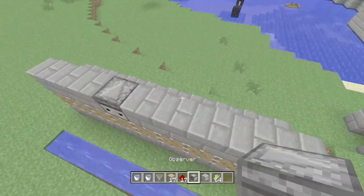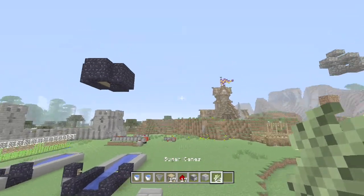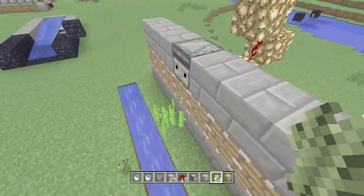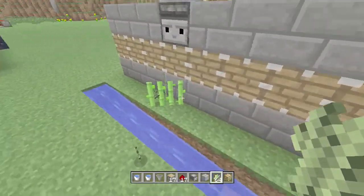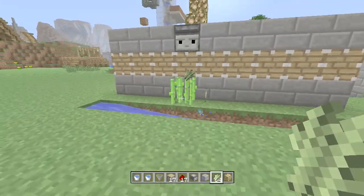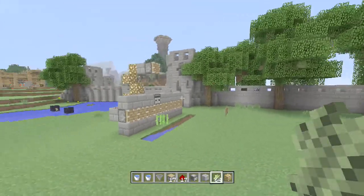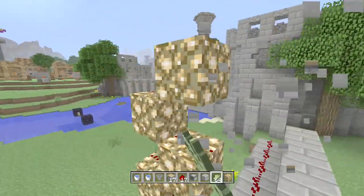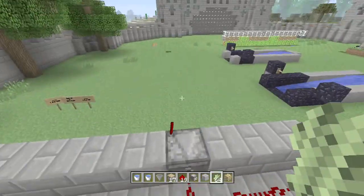If you ever want to do anything tileable, use glowstone because it allows redstone to travel up vertically in a line. Essentially the farm is one observer with a load of redstone dust behind it on the level with the piston, so the piston activates when the sugarcane grows — and that's pretty much it. It's one of the simplest farms you'll ever need and I recommend building it very early on in a world, because every time you load the area you'll gain ridiculous amounts of sugarcane.